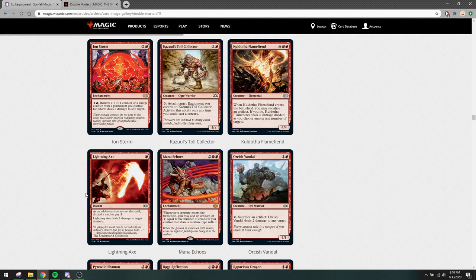Lightning Axe is a good reprint for us — it's seen some play in Worse Pulley sometimes and also in reanimator decks, basically decks that care about discarding cards and killing the opponent's creatures. 1 mana for 5 damage means you can kill an opposing Gurmag Angler very easily and almost any creature in the format. It's a useful card — a good moment to grab a couple if you care about it. It's not something you're dying to find, but interesting.